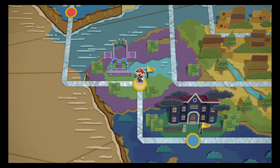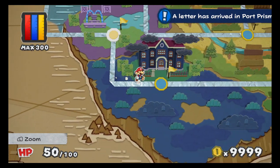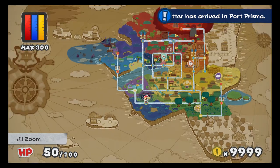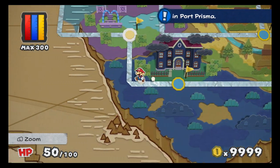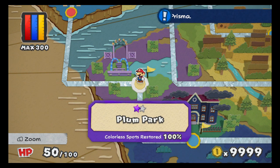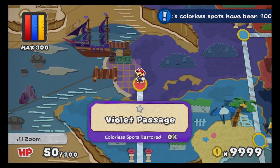Okay, next time on Paper Mario Color Splash — we're going to head back to Port Prisma to get a letter apparently, then head back to the Dark Blue Inn to get them their teapot, then head back to Plum Park to get that final paint star in there, which won't take long, and then finally head to Violet Passage. So we have a lot to do next time — see you guys then!